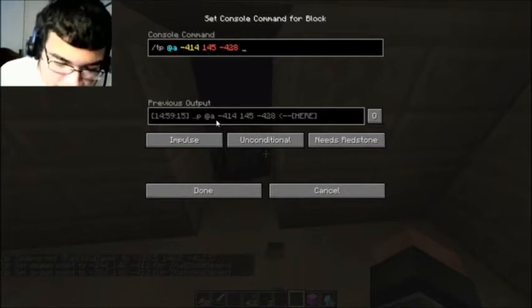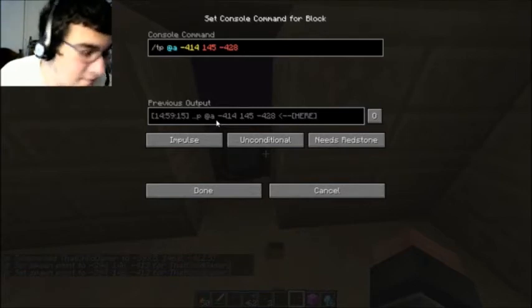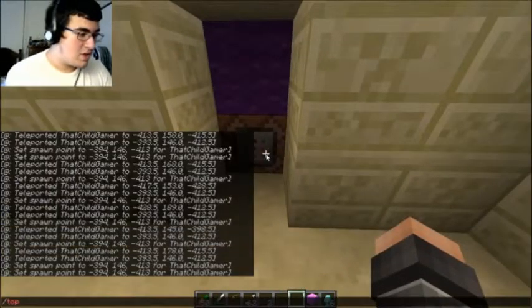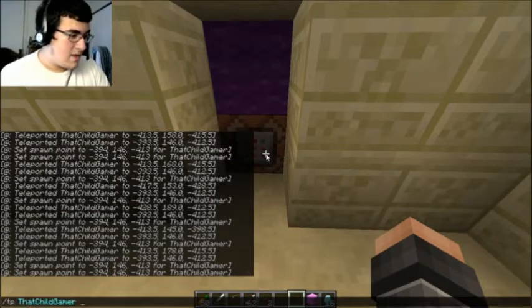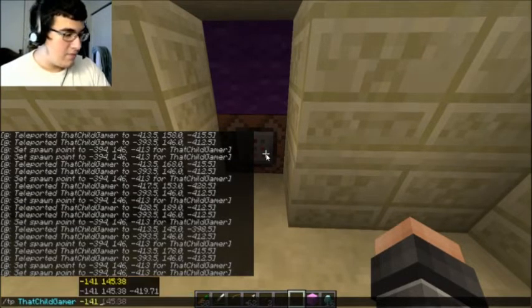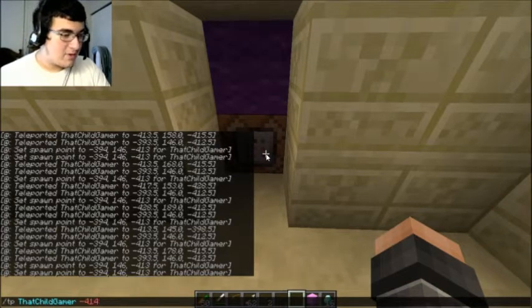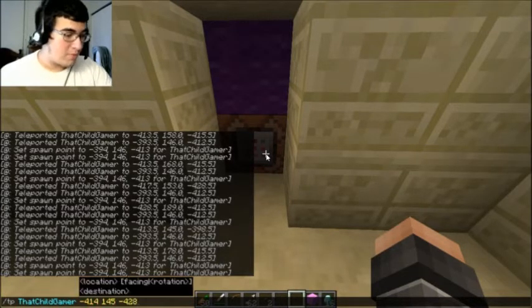Now let's go ahead and teleport to that, because I want to play this level. So I'm going to go — teleport me to negative one fourteen. Maybe it's the fact that all these commands are changed. I think it's because maybe the commands are different. That maybe it screwed up with the commands. I don't know — it shouldn't be the reason though, because it happened with all the other blocks.